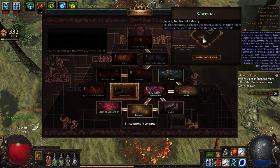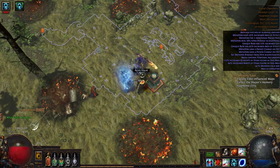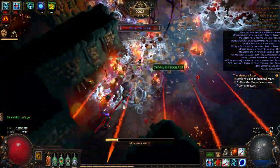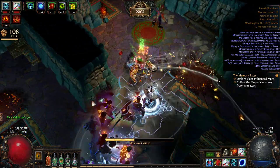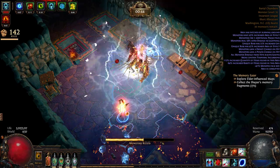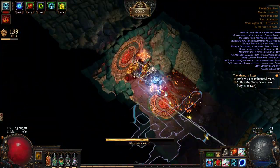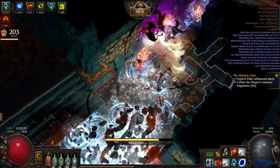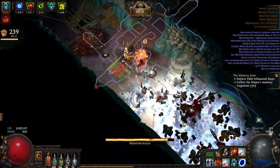After clearing, I do Alva, then the boss, then rinse and repeat. I try to aim for roughly a minute and a half per map, excluding incursions. So I'm going for one minute thirty for just running the actual map, which I think is decently fast. With the temple included, we're looking at something like two minutes per map.